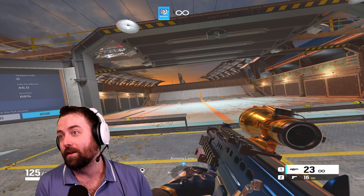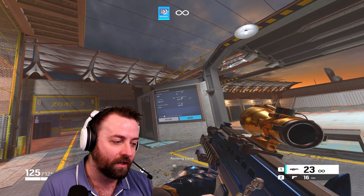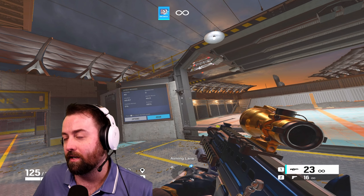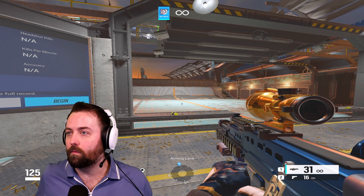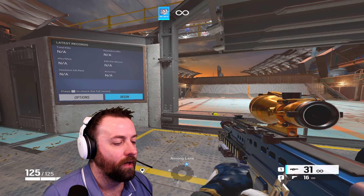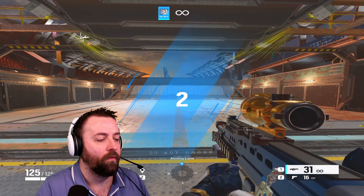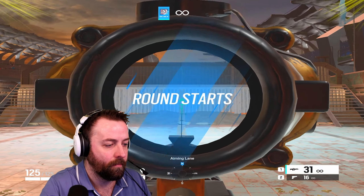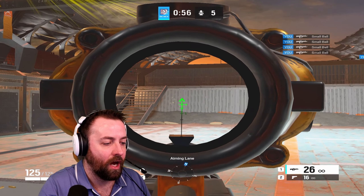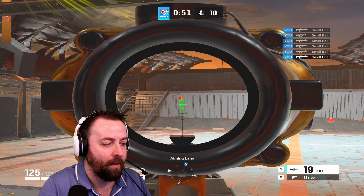At 60 FPS in 2024, if you're playing someone who has 120, you're at a major disadvantage. The 60 FPS score was 46 kills with 68% accuracy. Moving to 144 now — my computer wasn't liking 120 so I'm running 144. It feels less choppy and a whole lot better already.